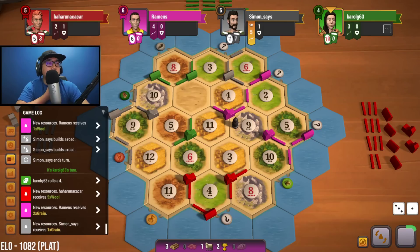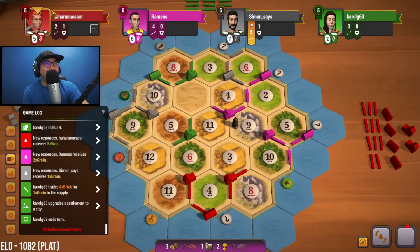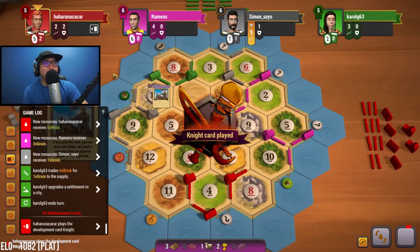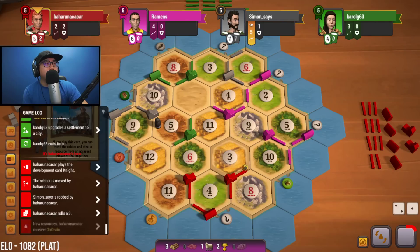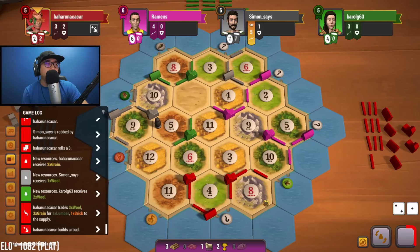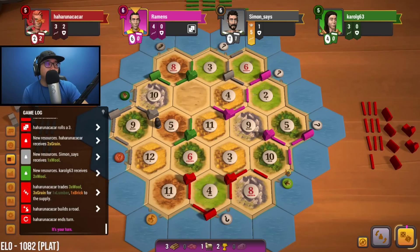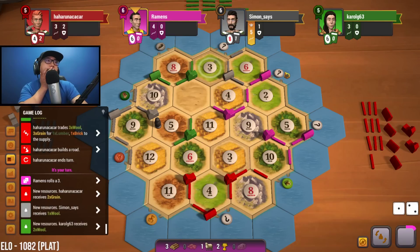Oh my goodness — they just got five sheep, so all they're holding is sheep currently. I'm talking about red. I saw four was rolled, then a knight card played. They're probably going to try robbing — oh, they did not rob us. So they got sheep, a bunch of sheep, some wheat, and whatever card they stole from gray. And gray — oh yep, they're going down. They don't have enough resources to build. We need a five or ten to do this — let's go. Oh no, oh no.